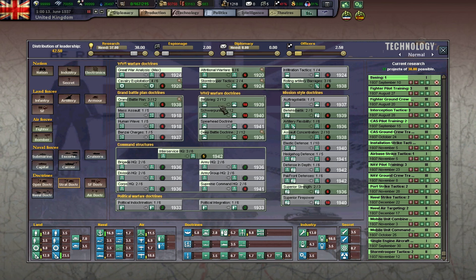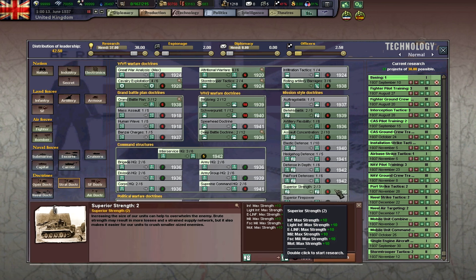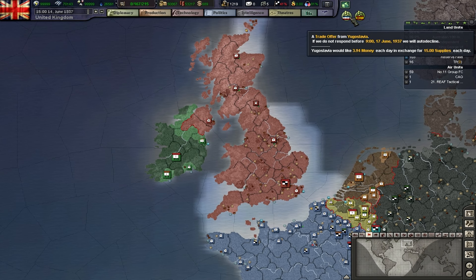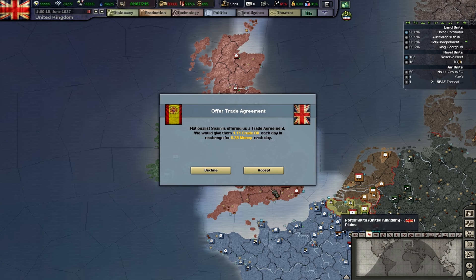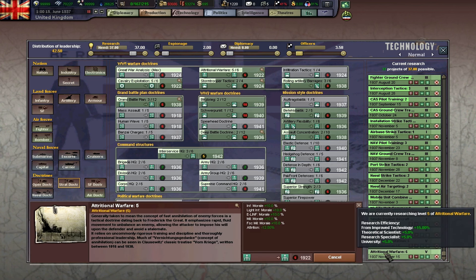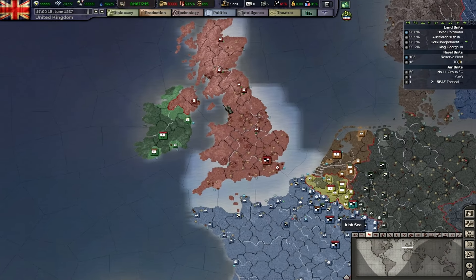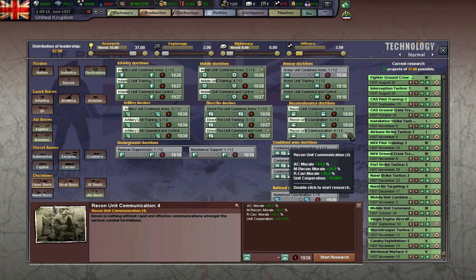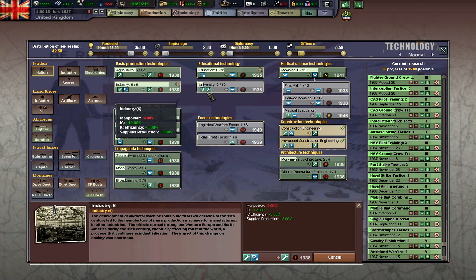Great war analysis. We've reached the maximum research of that. Nutritional warfare, cavalry exploitation — a huge amount of techs. Anything here that is worth researching ahead of time — Industry 6, probably.